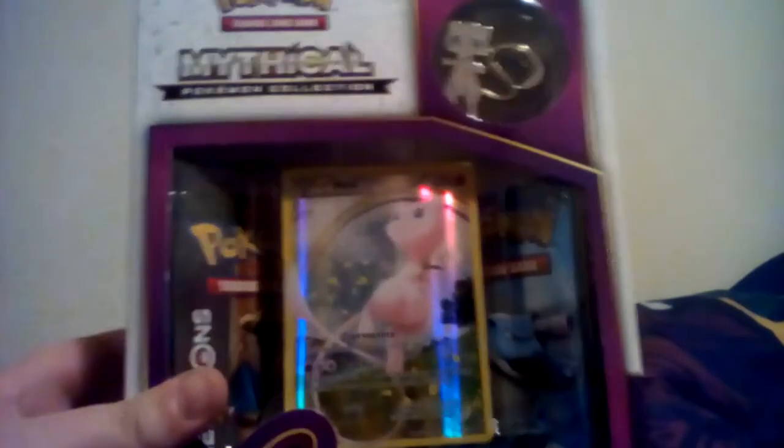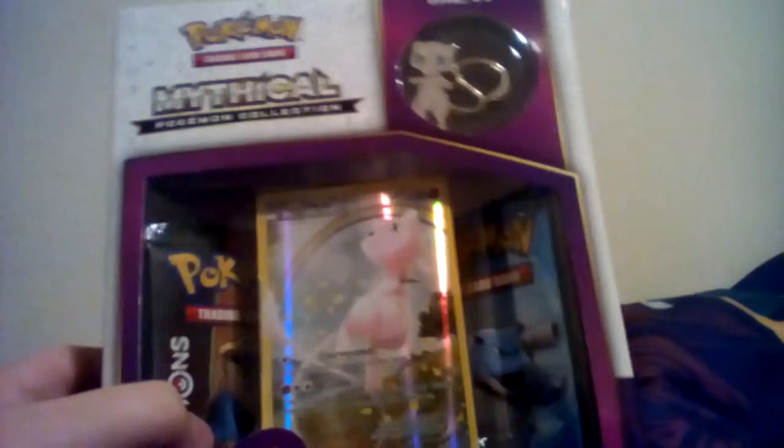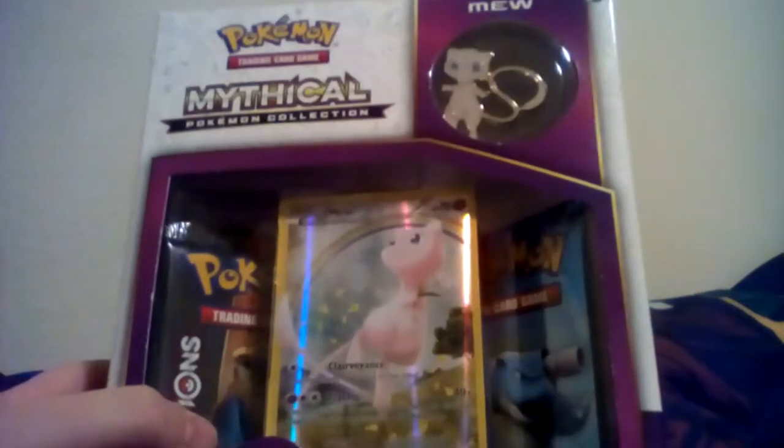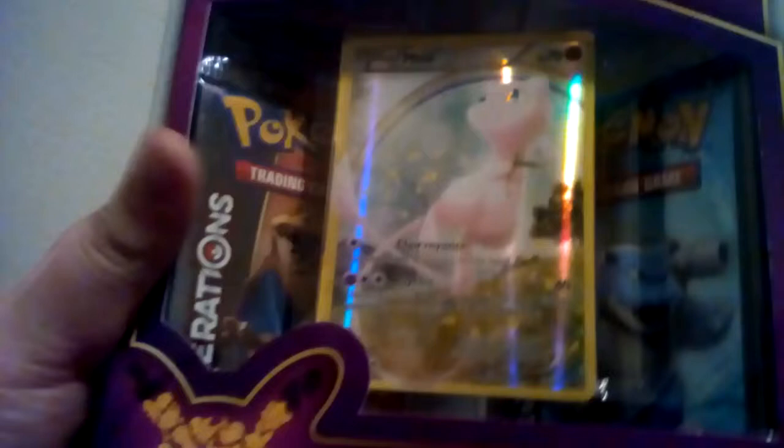What's going on, Anthony here and welcome back to another Pokemon video. Today is a little special video because we are opening the Mythical Pokemon Collection box, which is a new box for Pokemon's 20th anniversary. It contains a Mew pin along with a really cool foil Mew card and two unseen Pokemon Generations booster packs.